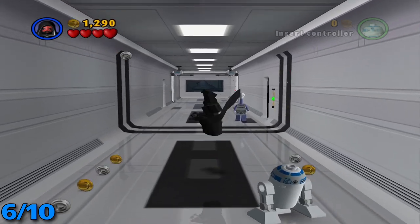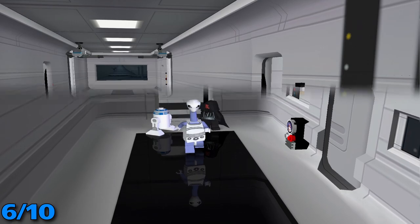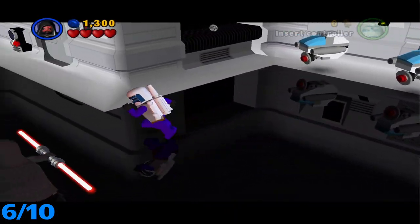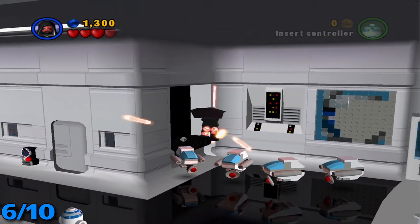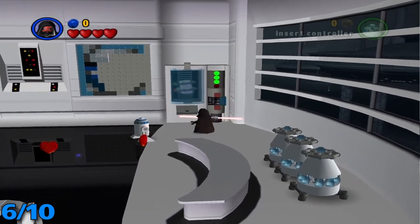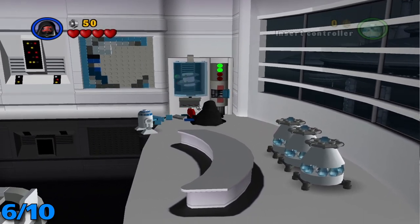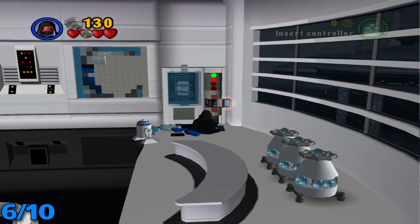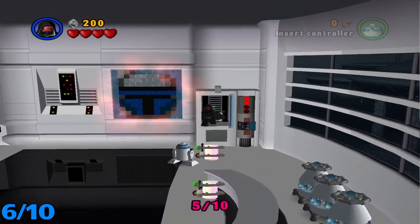For minikit number six, once you get to this little hallway that you're following this side through, you're going to want to follow him through this doorway. You'll get a cutscene of him running away — fight all these guys. Once you kill those guys, you're going to want to use the force on this little lever kind of thing. Make sure it drops out all the pieces, and then use the force on these to build this little painting and this should open up.